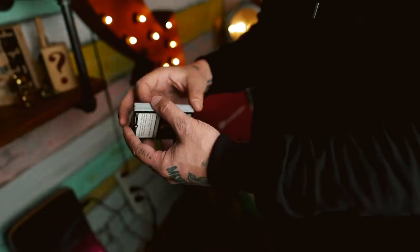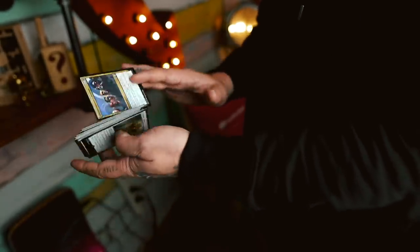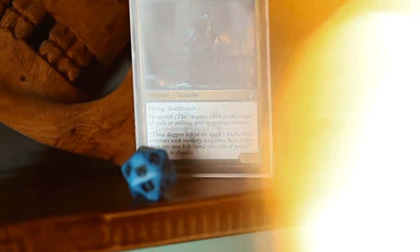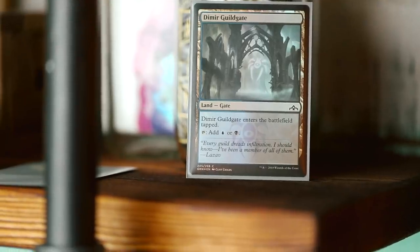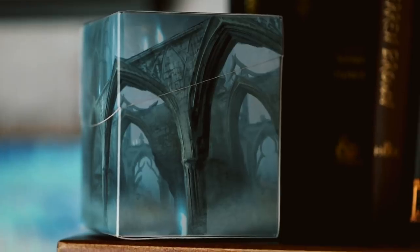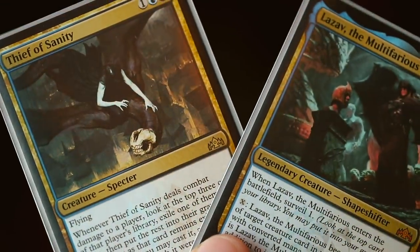I'm actually geeking out. As a kid and even up through high school, I played Magic the Gathering a lot — not just because it has to do with magic, but also it told a story. And that story was ever-evolving with each new set that came out. In the latest expansion, Guilds of Ravnica, they've included a lot of really cool things. One thing that drew me in was the story the cards told themselves.